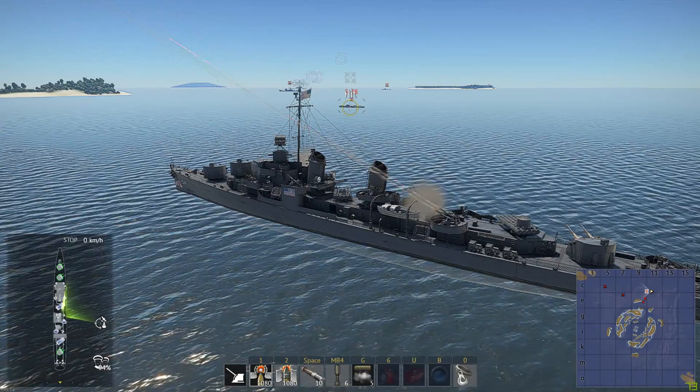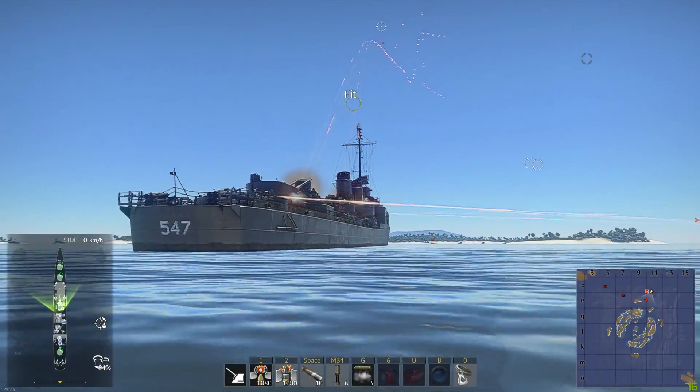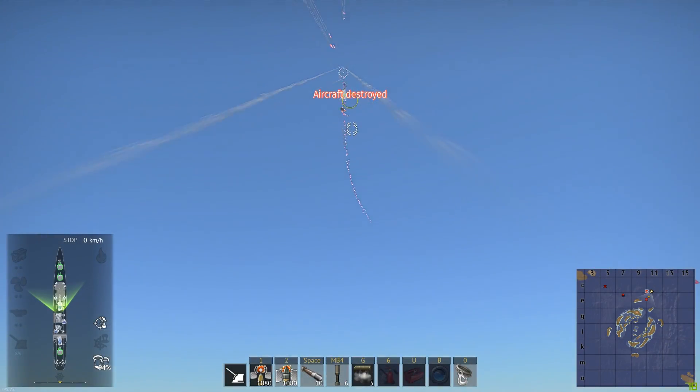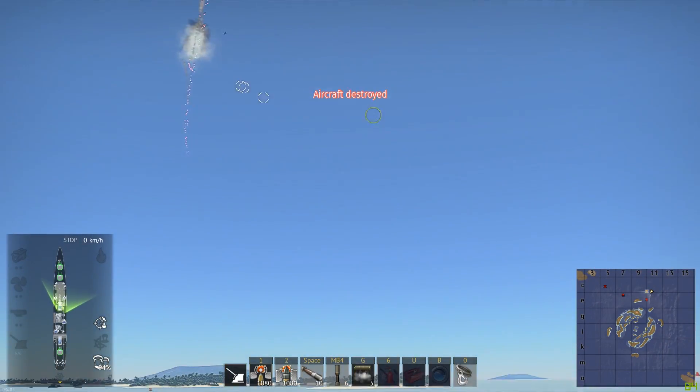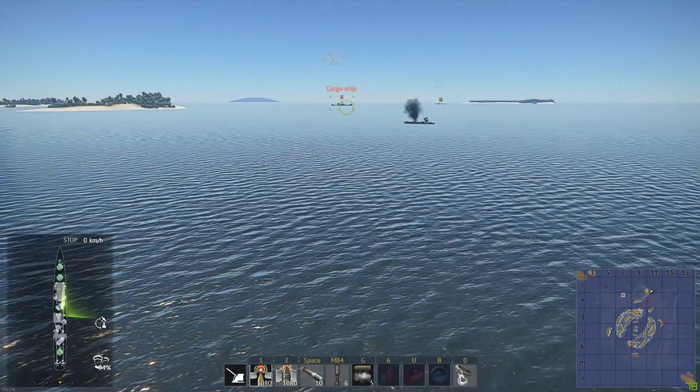In this case, I have selected a PT boat for my anti-aircraft guns and an aircraft, a BF-110, for my 40 millimeter secondaries. The 40 millimeter secondaries have shot down the enemy aircraft, while my aircraft secondaries continue to destroy the smaller ship.